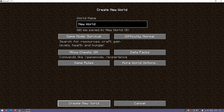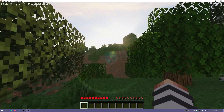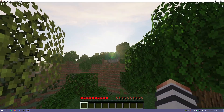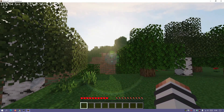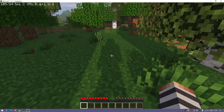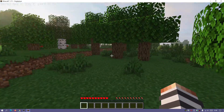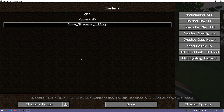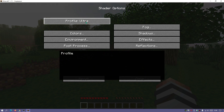Create a new single player world and load in. You can tell the shaders are enabled by the sun's reflections coming through the trees, the light rays, and the nice shadows from trees, grass, and your character. Everything looks really nice. You can go back to Options, Video Settings, Shaders to confirm Sora Shaders is selected, then click Shader Options where you can adjust the profile - Medium, Light, Cinematic, or Ultra.